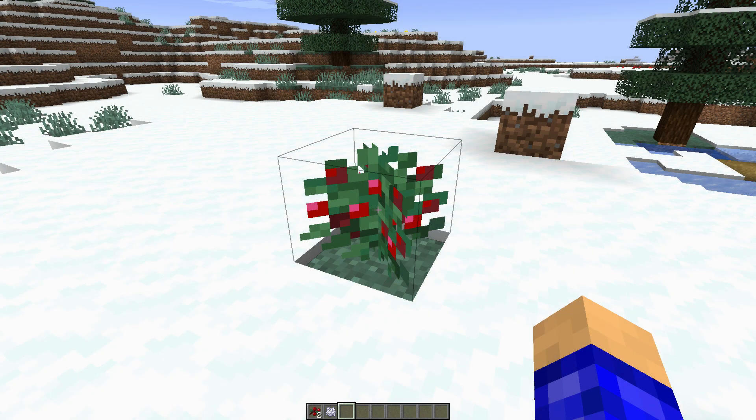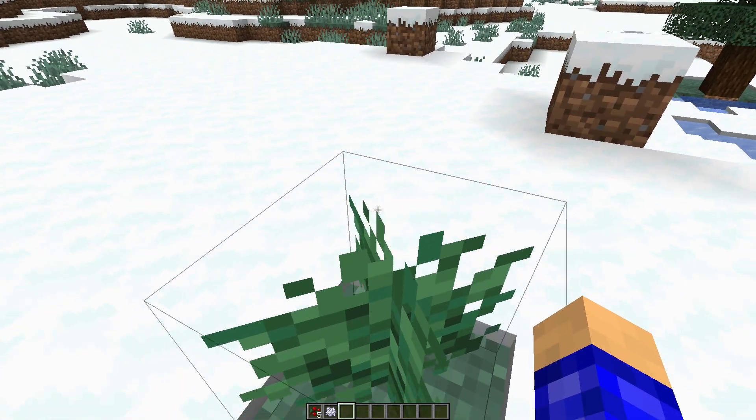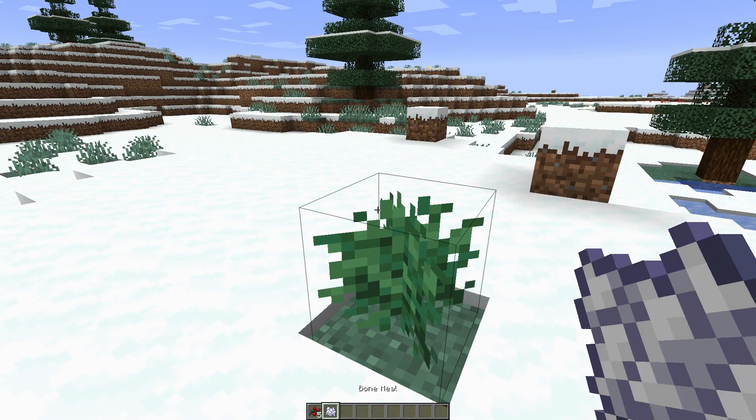The first thing we're gonna take a look at is the new berry bush. These things spawn in taiga biomes, and when you right-click on berry bushes they'll drop berries. I believe they drop like one to four — that's what it was. Like one to four berries when you right-click it, and you can also use bone meal on it.